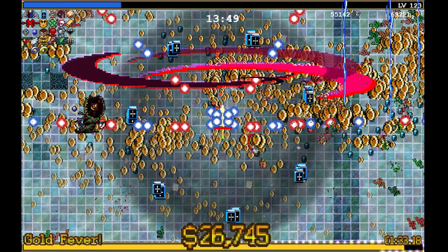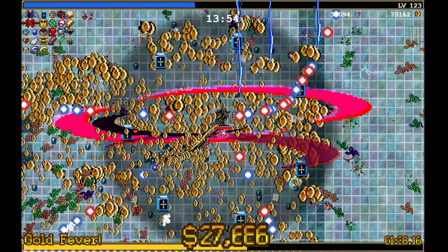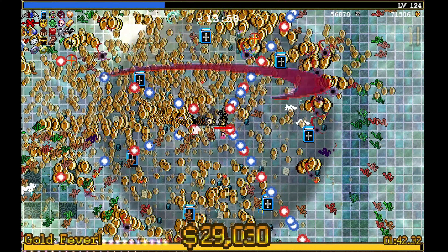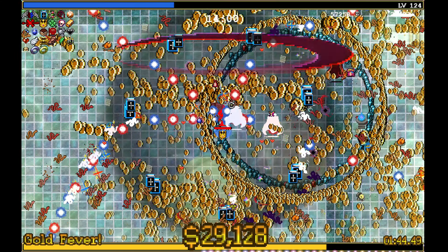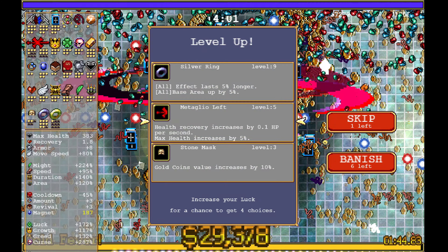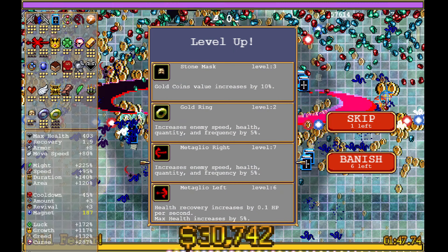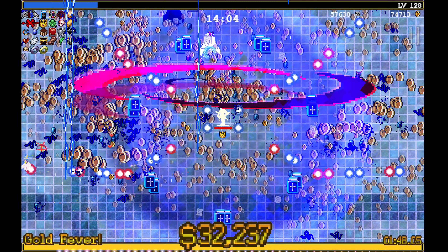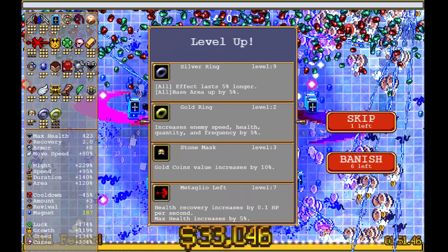We'll take Coronas — and then we need one more level for that. We want the left and right first. And we'll go with... oh! Increase enemy speed, health, quantity, and frequency by 100% — that's a doubling of what's on the screen. All righty, time for the chaos. Oh my goodness! I'm glad we got those gold weapons before we did that. Is there anything on the map we can take? Let's go south a little bit.